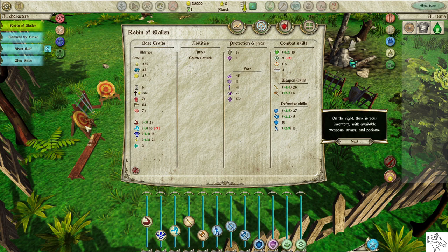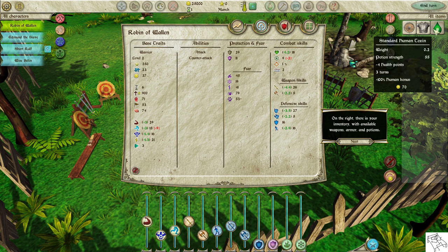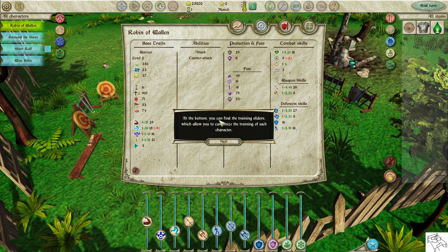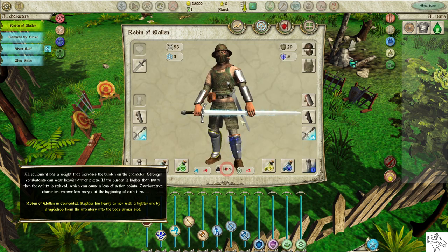On the right, there is your inventory with available weapons, armor, and potions. At the bottom, you can find the training sliders, which allow you to customize the training of each character. All equipment has a weight that increases the burden of the character. Stronger combatants can wear heavier armor pieces. If the burden is higher than 100%, agility is reduced, which can cause a loss of action points.